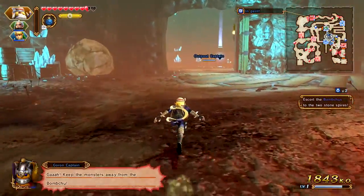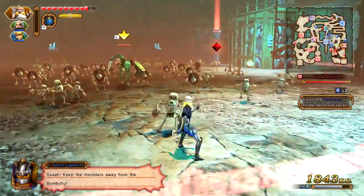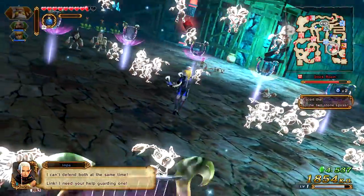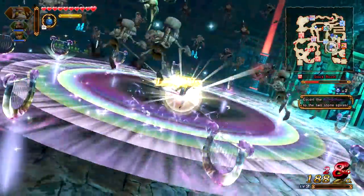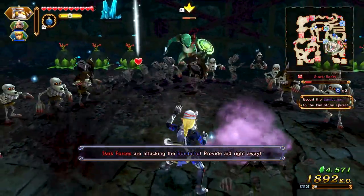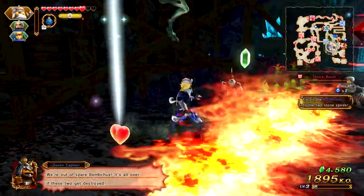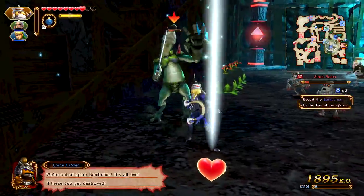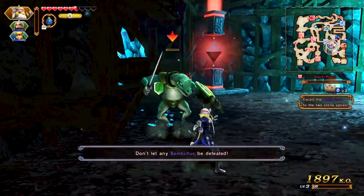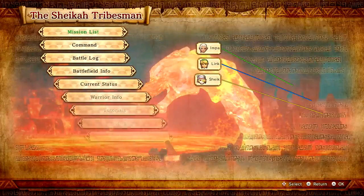Dark Forces are advancing towards the Bomb Chew. I want to defeat the rest of the stuff first because maybe there's another heart piece — I know there's one for Impa. Let me use this and see what happens — this is gonna play the harp. Whoa, that's cool, bouncing them all around! We get another one right away. I'm gonna hold on for now. Defeat conditions have changed: escort the Bomb Chews to the two stone spires — don't let any Bomb Chews be defeated.